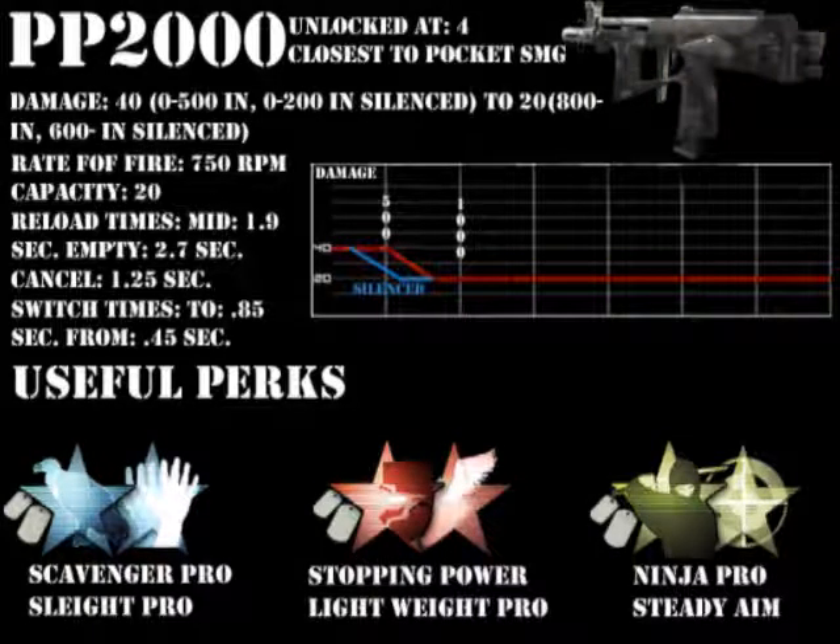Hey, what's up guys? This is DogLunarHound, and today I'm going to be doing a review of the PP2000. The PP2000 is unlocked at level 4, and is the closest thing to a pocket submachine gun.